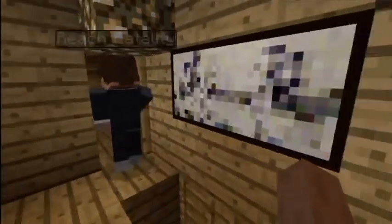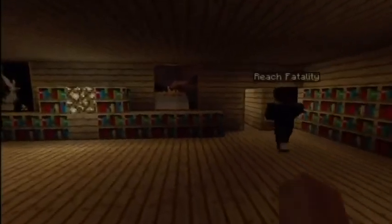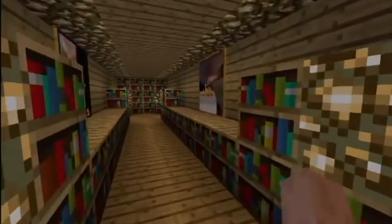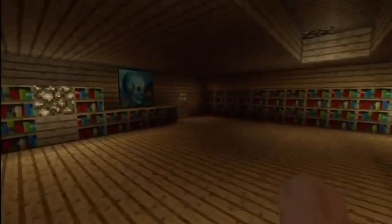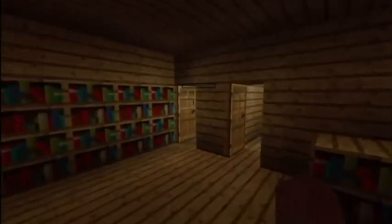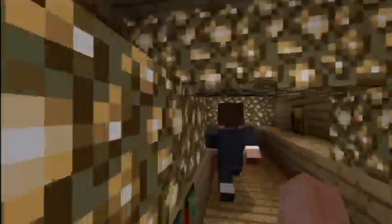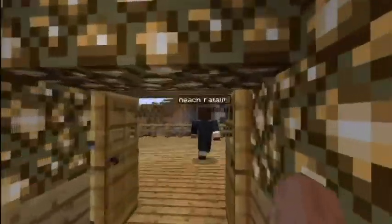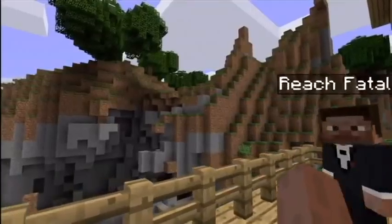Go up the ladder and you'll immediately see a picture. Go left here and we got ourselves a library book-type deal. Go inside this door — more books, pictures. Through this door, more books and pictures. Go up these ladders — personally one of my favorite parts of the house. Really lit up, a few books here.